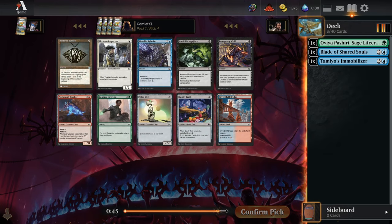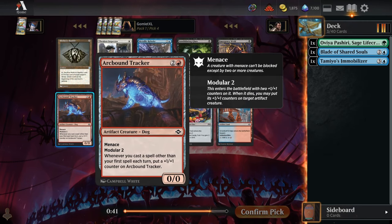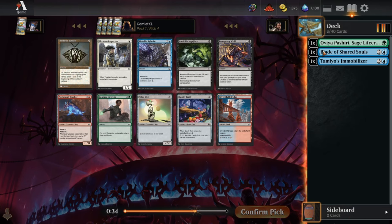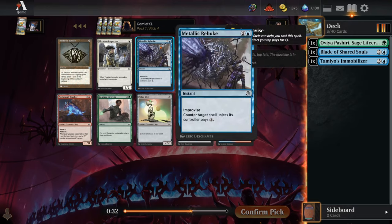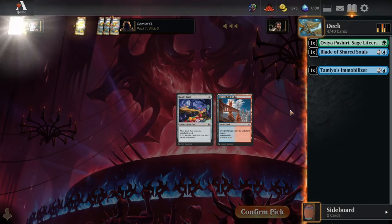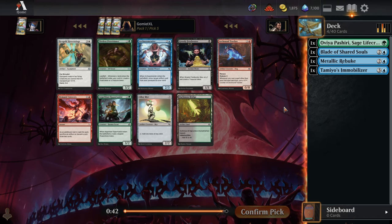Pick number 4. We've got Thraben Inspector — probably the best common in this pack — but there's also Arcbound Tracker and Metallic Rebuke. Metallic Rebuke plays really well with Clue Tokens, Treasure Tokens, and equipment that are sitting around. So I'm a big fan of the Rebuke. I'll probably take that to stick to blue and our Blade.